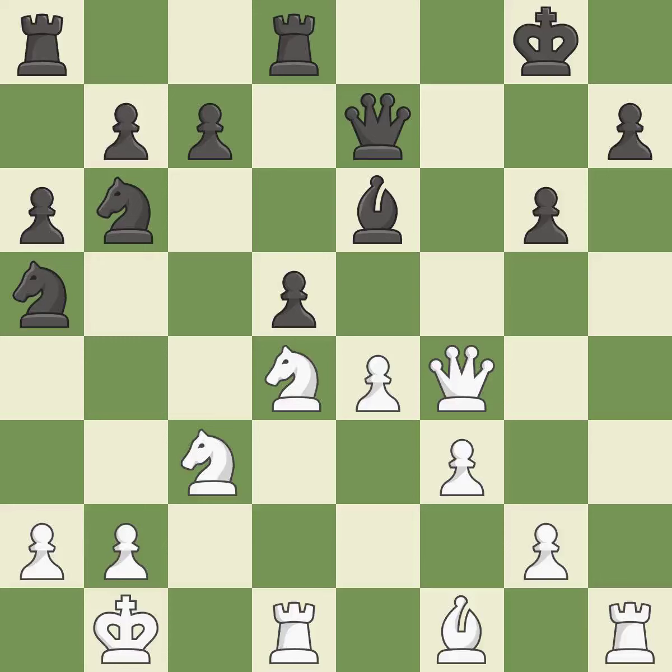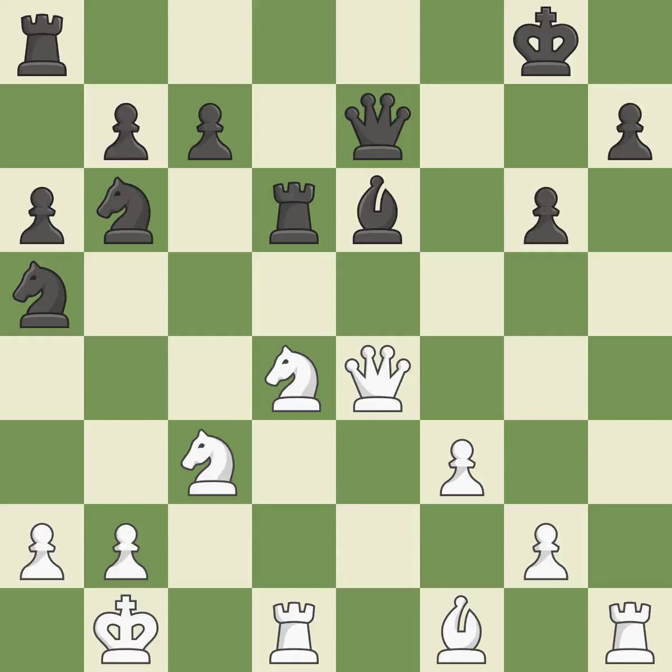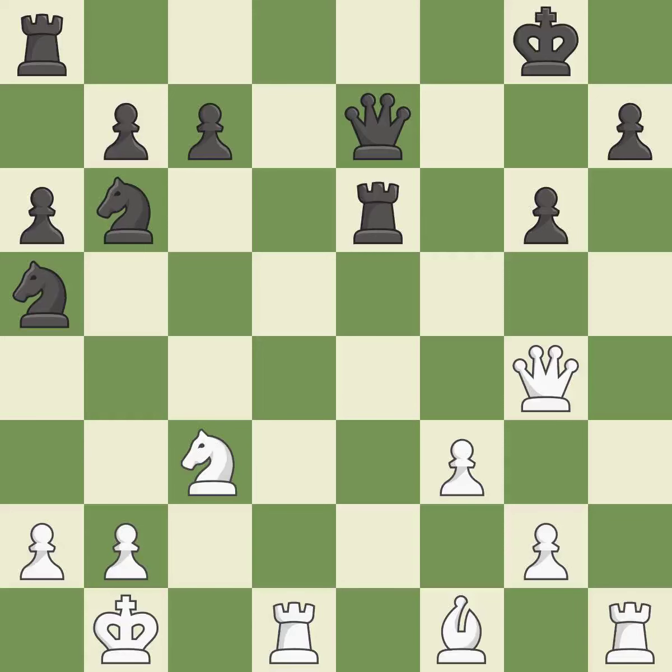This threatens to win a knight — it is best. Recaptures — it is ideal. This defends a vulnerable bishop who is being attacked — it is ideal. This maintains the balance in material with a good trade — it is best. Backs off — it is ideal. This mobilizes the knight, allowing it to control more of the board — it is best.